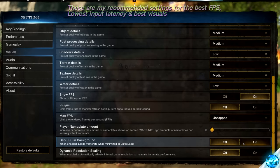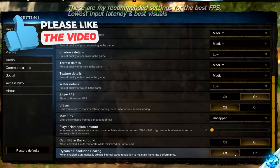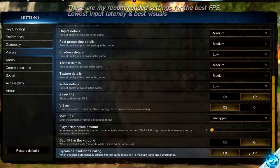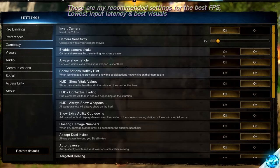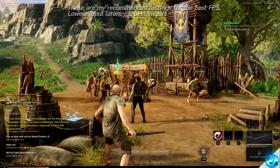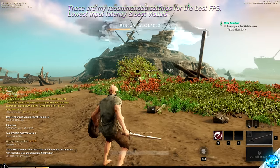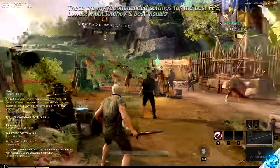Cap FPS in the Background can be enabled so that when you tab out of the game you can lower temperatures on your PC and reduce draw. For the last visual setting, Dynamic Resolution Scaling will dynamically lower your in-game rendering resolution to compensate for lower FPS in certain scenes — unless you run into issues with it or find really bad visual quality, leave this turned on. Navigate to the Gameplay tab on the left-hand side where you can disable Screen Shaking if you wish. Then navigate to the Preferences tab — lower your Bandwidth Mode, I recommend Low. Also disable Analytics Reporting. Once done, your game should become a lot more playable. These are my recommended settings — if they're a bit too much for your system, go back in, lower them a few notches, and continue to dial in until you are happy.